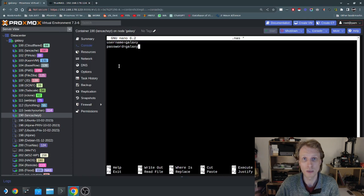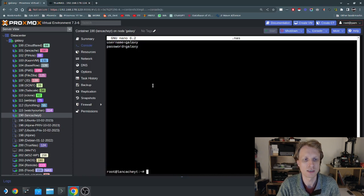If you followed my previous episodes, you'll notice I was using 'dex' as the username and password. But this is my main TrueNAS, which uses galaxy/galaxy. Once I've entered the credentials, I press Ctrl+X to close, Y to save, Enter to confirm.